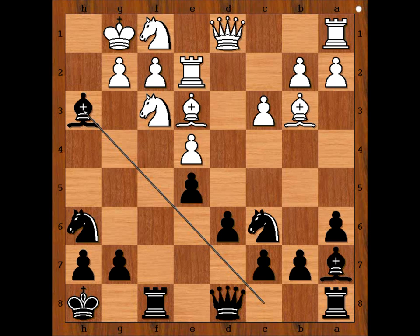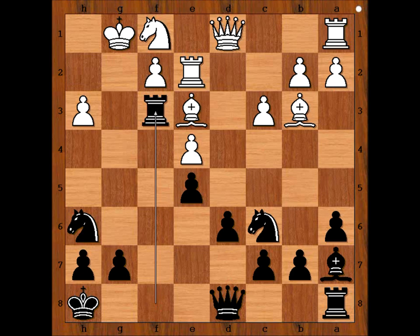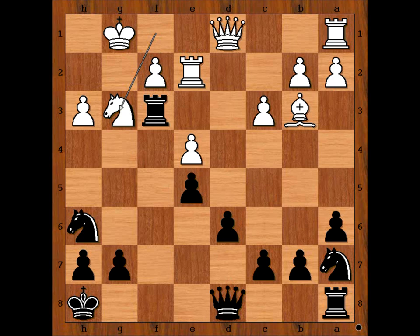Karyakin played bishop takes pawn on h3. Bishop takes on a7. If pawn takes bishop, then rook takes on f3, and the game may have continued: bishop takes bishop, knight takes bishop, and after knight to g3, queen to h4 — and black is winning.